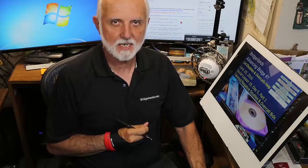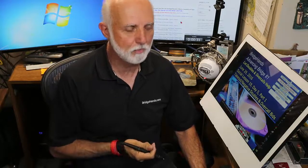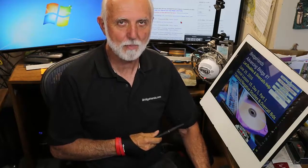Thanks for coming to Bridge Hands and looking at part one of episode 19 on overcalls and takeout doubles. We're going to get into more on overcalls and then later into takeout doubles — where you don't have a five-card suit but have a reasonable opening hand. Stay tuned. Come to Bridge Hands; if you're a free member, log in for part two, part three, and part four.